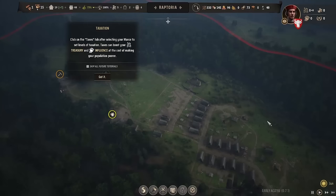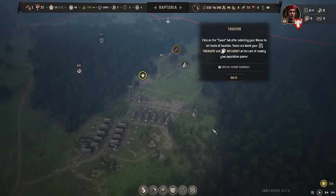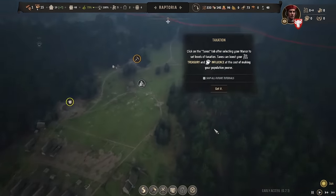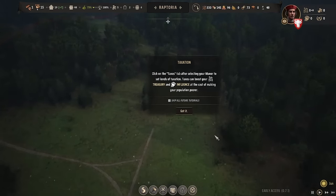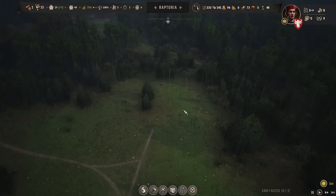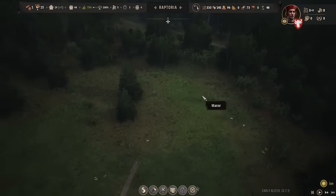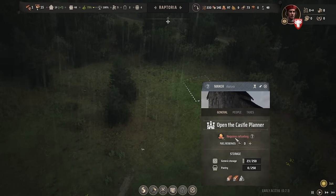An invasion is coming, or at least it was. Welcome back everyone, good to see you all here for more Manor Lords, our fourth episode. We've unlocked taxation — clicking on the taxes tab after selecting your manor lets you set levels of taxation, which can boost your treasury and influence at the cost of population approval. The manor is still under construction so we haven't officially unlocked it yet.